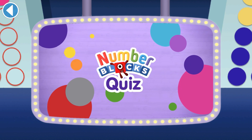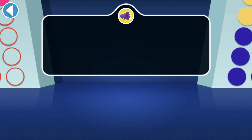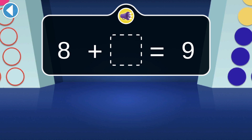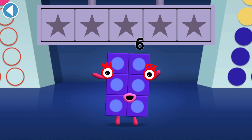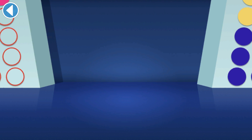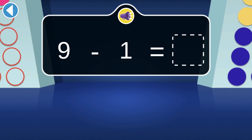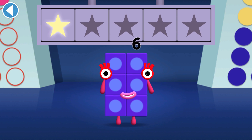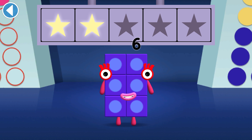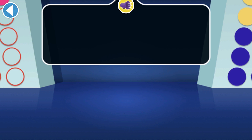Number Blocks quiz! You can make eight by adding one to which number block? Well done, you've won a super shiny star! When nine sneezes, one pops out and he changes into — which number block is small enough to hide behind Number Block Eight?